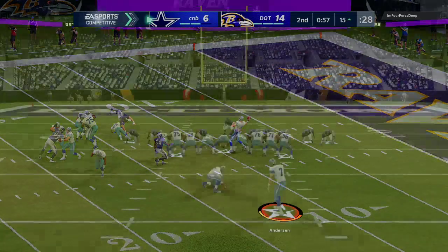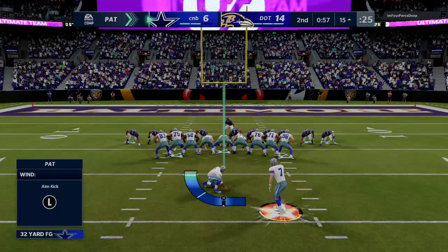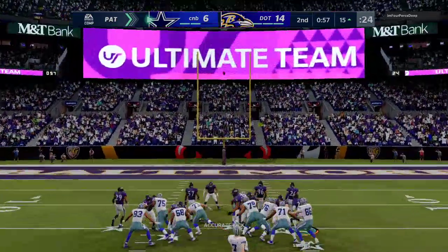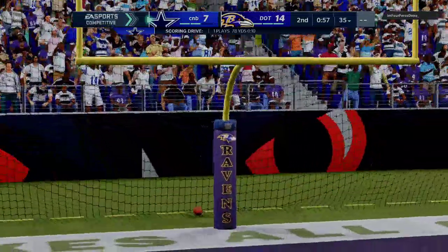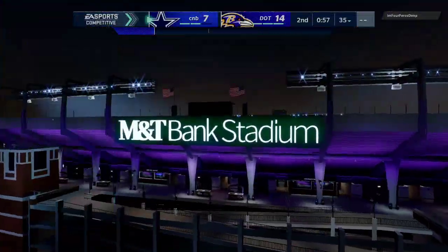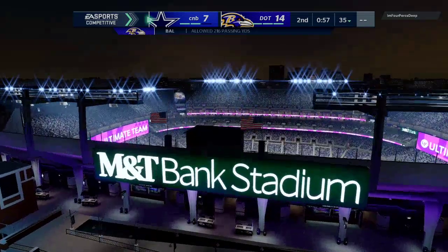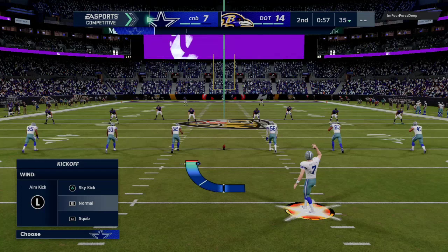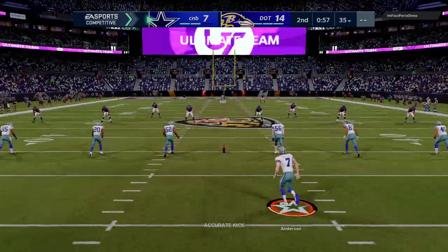Now the defense has the opportunity to get a stop before half, go down and try to get more points. I feel pretty confident in the second half we're going to be able to come back and make a pretty good game out of this. That's what I'm talking about with Tyreek Hill — when you have all that speed, you can get over the top of the defense a little bit quicker, especially on those bomb plays.